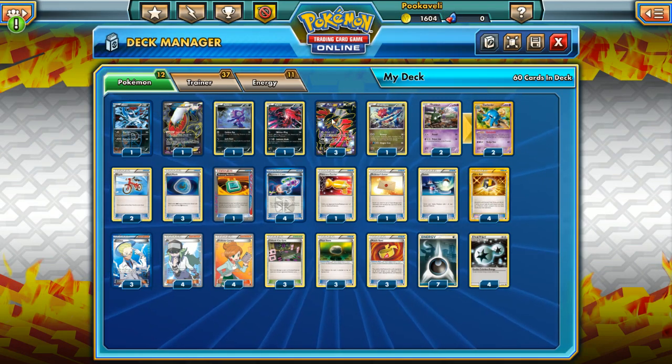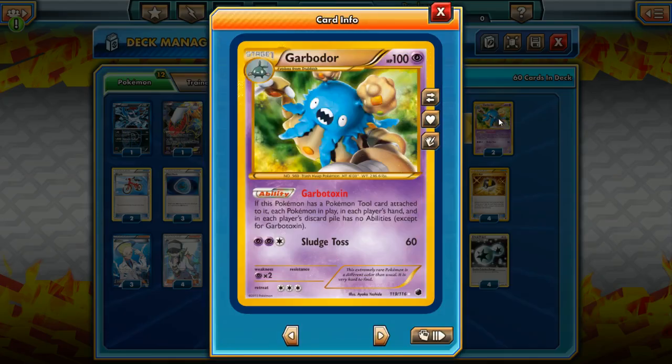Yveltal EX is the main attacker of the deck, and then we have Garbodor as support. Garbotoxin is probably the best ability in the game because it takes away everything else's ability. If it has a Pokemon tool attached, your opponent's Pokemon don't have abilities — yours don't either, but the main goal is to take away your opponent's abilities because a lot of decks just don't function well without them.